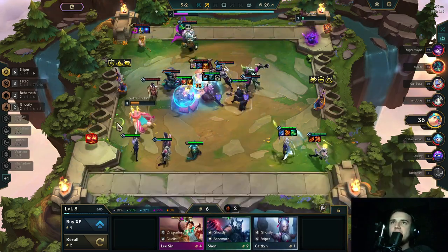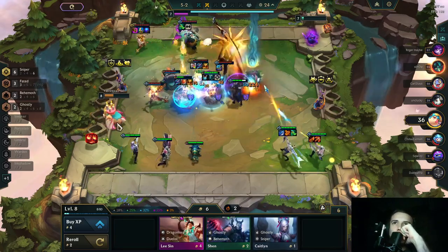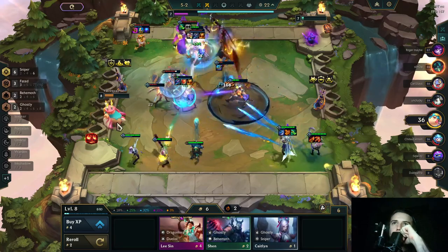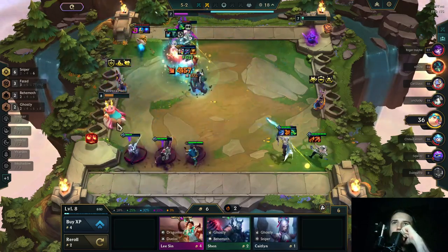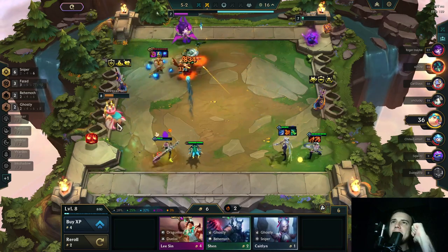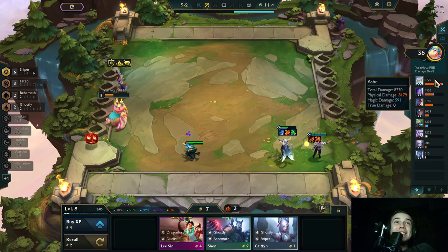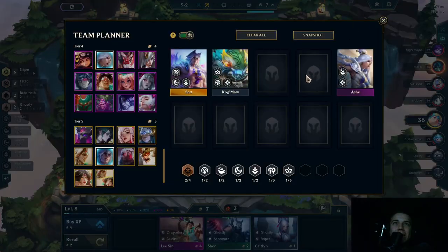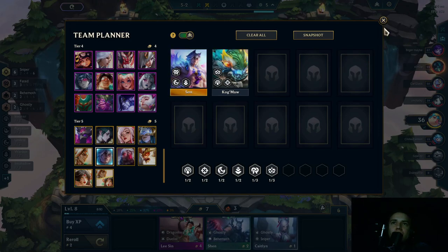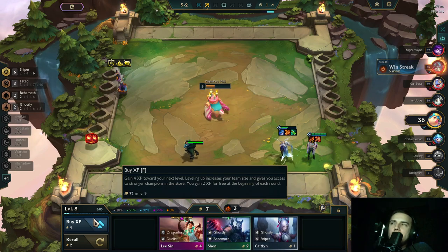We beat this guy — with that last minute change I believe so. His backline carries will not stand a chance. What the damage — what the damage Ash! She just demolished them. I only need Set and Kogmaw upgrade and I can go level 9 with this comp.